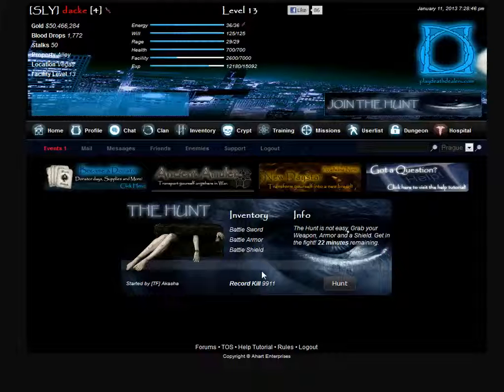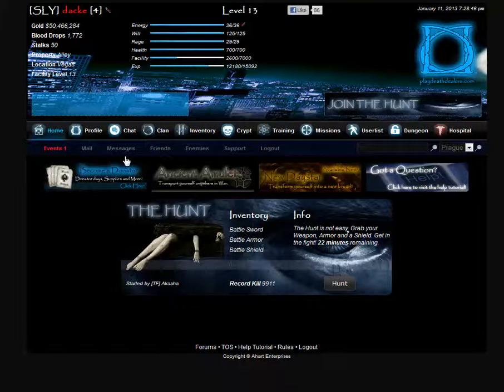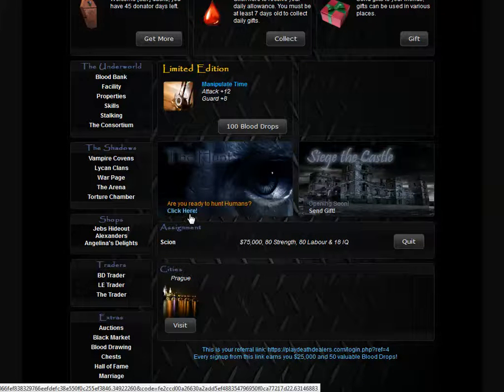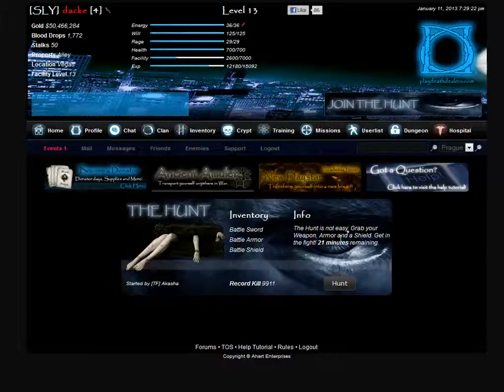You get paid blood drops if you land in one of these three places. Back on your home screen, the hunt advertisement appears here at all times and will also take you into the hunt screen when one is active.